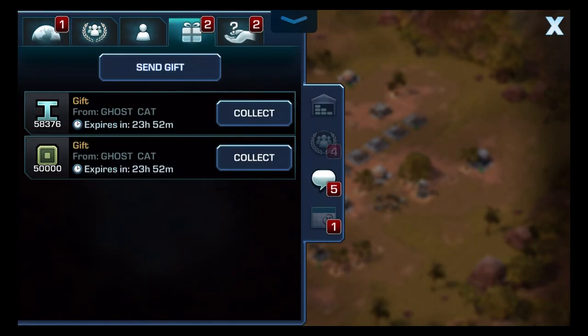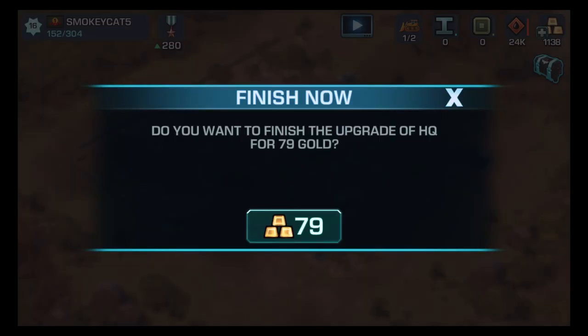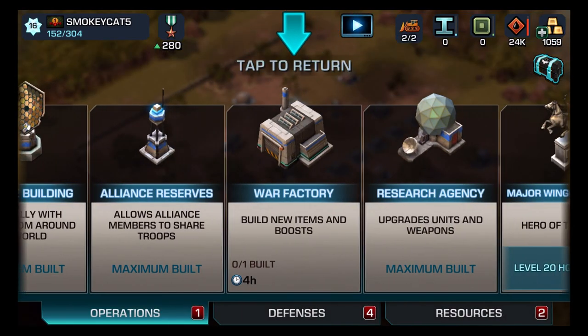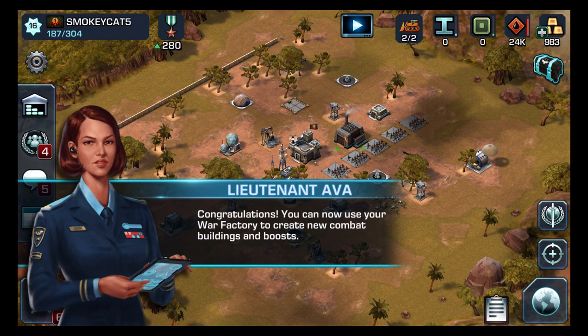I'm going to get some help from Ghost Cat and go ahead and build it, then use 57 gold to rush it — and rush it again. You can see here that the war factory, when you unlock HQ seven, you can get access to your war factory and get your components in quick match, or the triangles, or advanced materials. This will give me a few things, but the war factory is the most important. It says hey, we want you to build a war factory. We're going to go ahead and put it right here and build it. It's going to take three hours — I'm going to speed that up. Congratulations, you now have a war factory.